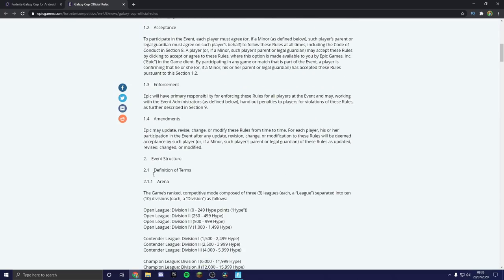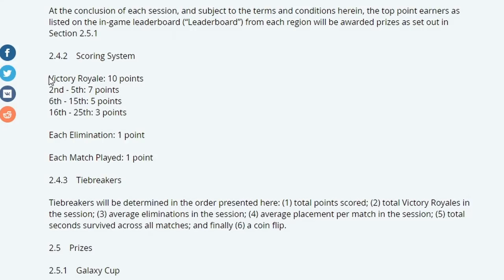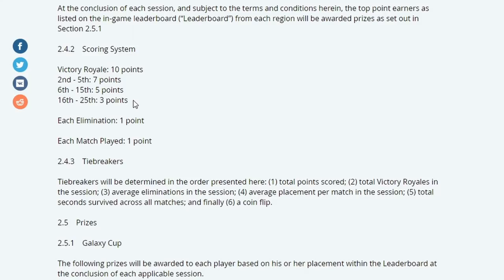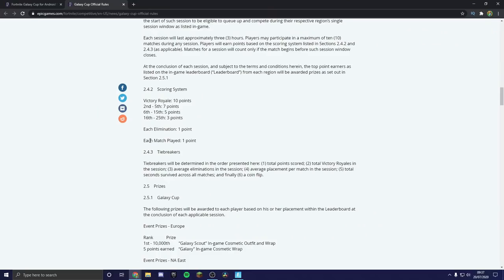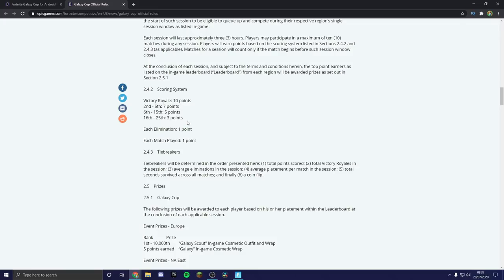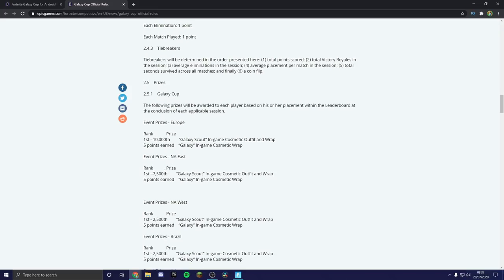Looking at the Galaxy Cup official rules page, here's the format: you get up to 10 points for a win, one point per kill, and one point just for entering a match. Importantly, you don't need to play five full games to get the wrap — you just need five points. So four kills in one game, or a top-25 finish with one kill, can get you the wrap from a single game. I definitely recommend playing the full event and going for the Galaxy Scout skin though.